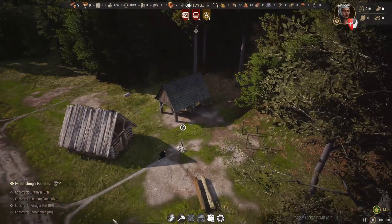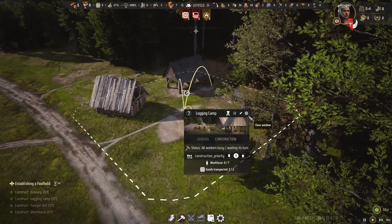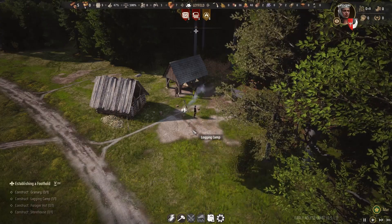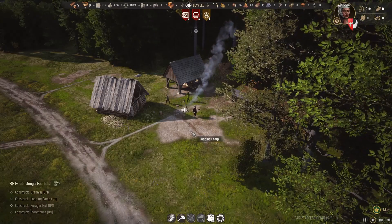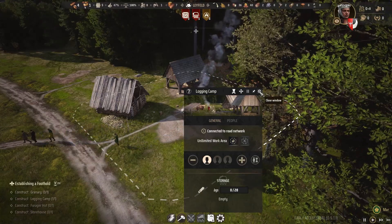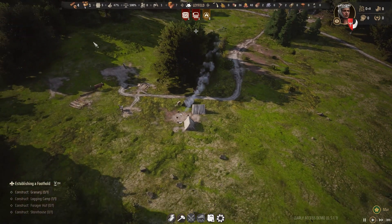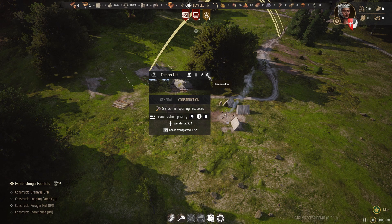Our logging camp is almost done. We just have to wait for it to be finished - a little bit more building and it should be knocked together. Now, for the demo build at least, wood forms the foundation of your economy. You can't build anything without wood. So we'll add a worker to the logging camp for now and allow them to get on. As they build, though, we will need food. And this forager hut will be an early supply of it, to be sure. Yet I do worry it will not be enough to feed people.